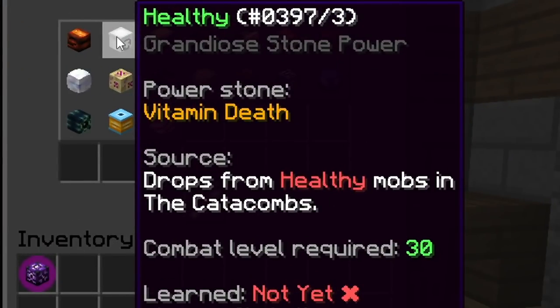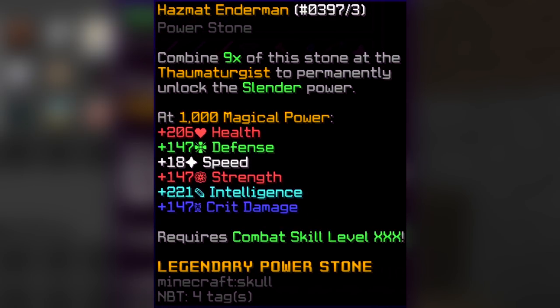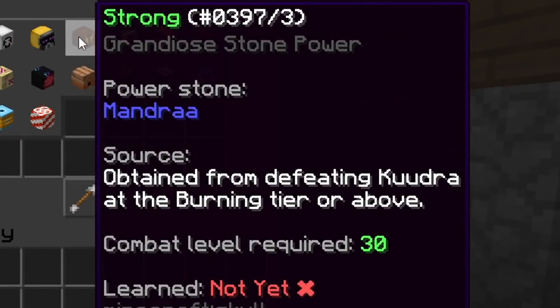The next one is Healthy — you get this from healthy mobs in dungeons, which is pretty common. Then there's Vitamin Death, and I have no clue what this does. The next is Slender; the power stone is the Hazmat Enderman and it drops from the Void Bloom bosses. My buddy Iniquitous actually got this one and you can see the stats on screen.